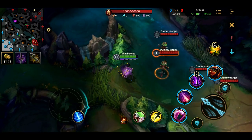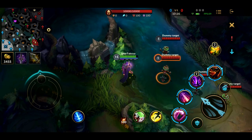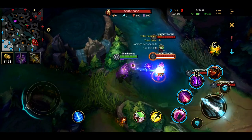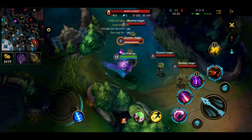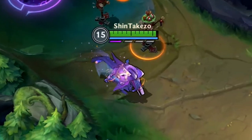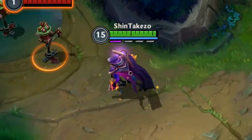One more thing about skill two: remember Jhin's passive — when he crits, he gains a movement speed bonus. The same thing applies when you hit someone or root someone with skill two. You gain a short movement speed boost.